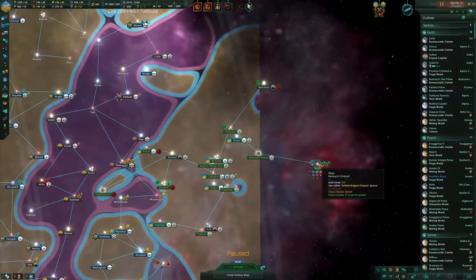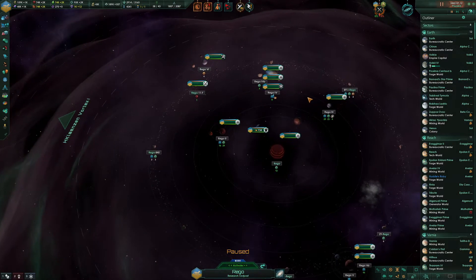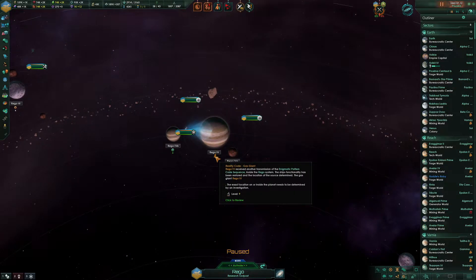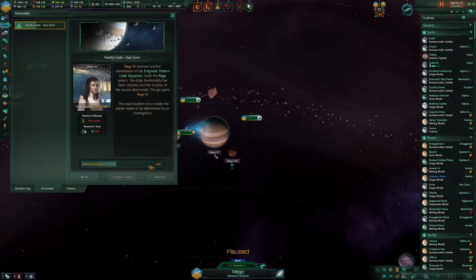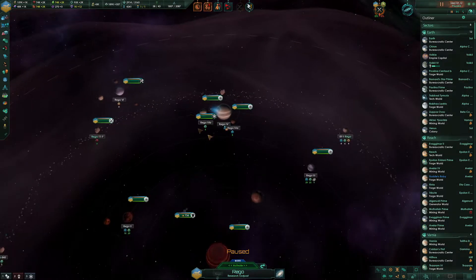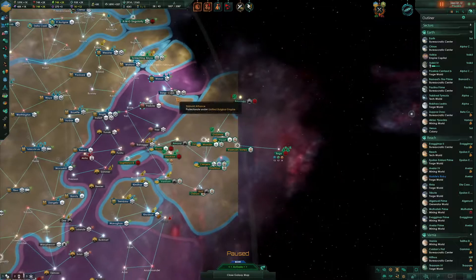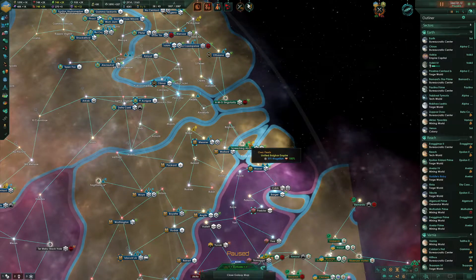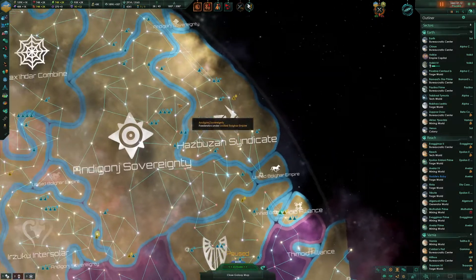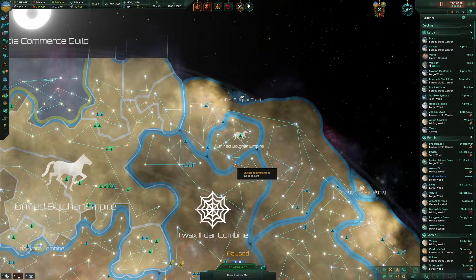We're still doing our anomalies in the Rego system, because we have the next of the Reality Code series. It's at 43% and takes 1400 days, so it's going to be a while before that is ready to go. We're not going to be heading into any other further systems until that is done, because I want to make sure we get the best results there.